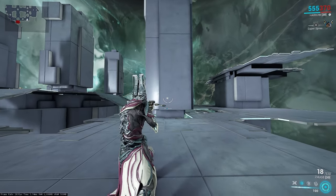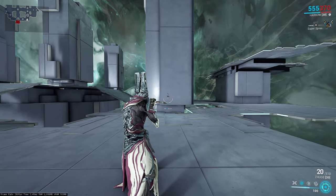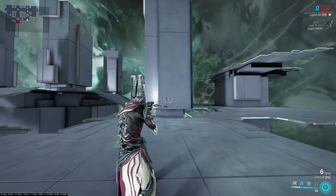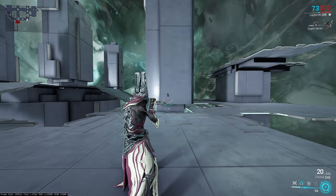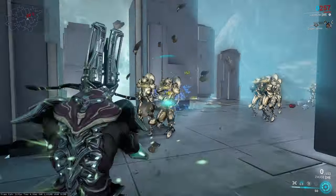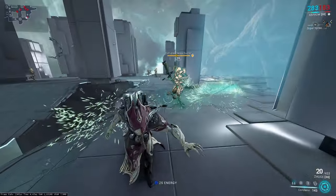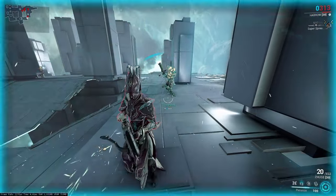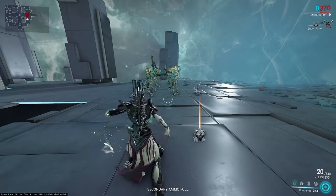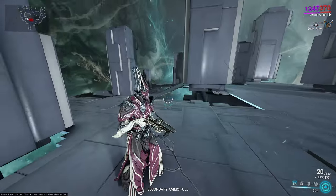Harrow's second ability is Penance. It sacrifices all of your current shields for a ton of bonuses: an attack rate increase affecting both melee and ranged weapons, a reload speed increase, and a percentage of any damage you deal heals yourself and allies in an area around you. When you first cast it, you also get healed immediately, making it a great emergency heal. Penance lasts quite a long time unmodded, and you can add extra time by recasting it, which stacks the remaining duration with the new duration.